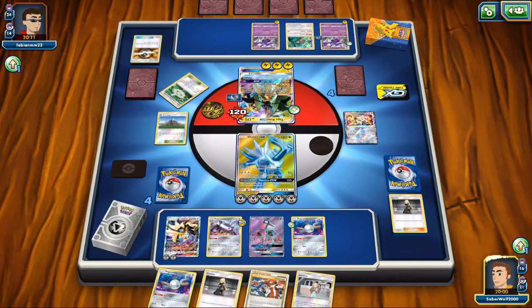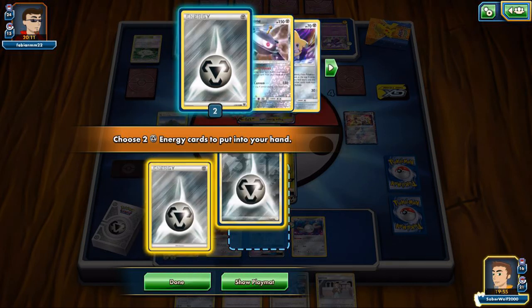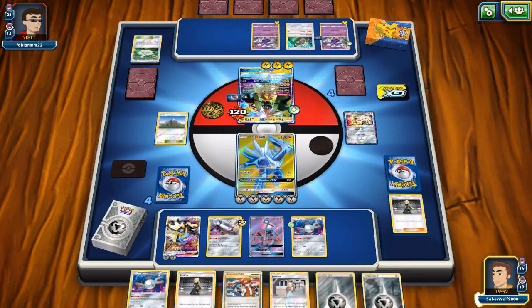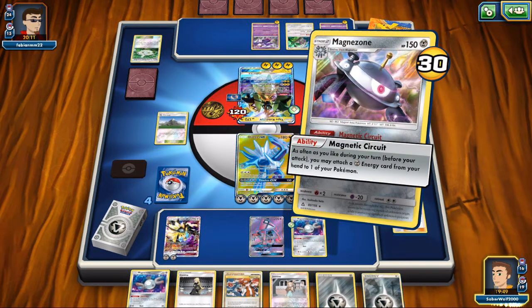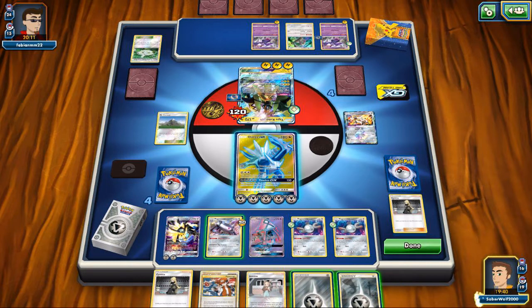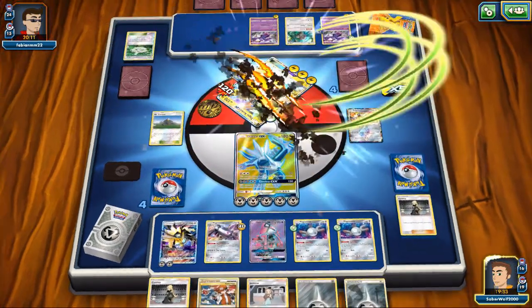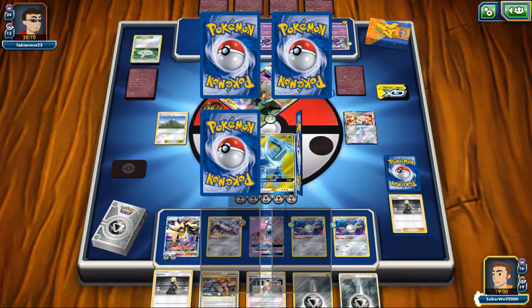We'll get some more setup going. Play down another Magnemite and get some more Metal Energies with Mount Coronet — I'm going to be able to instantly power up Dusknoir. Let's use Shred to take care of the Tapu Koko. All I gotta do now is knock out one more GX Pokemon. Looking very good.